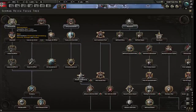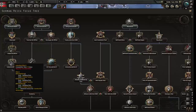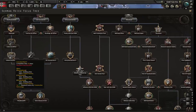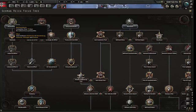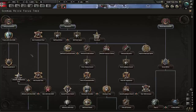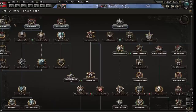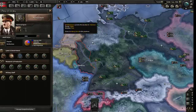As Germany, grab something from the left-hand side. The first one builds infrastructure - not critical right now - but going down the tree you get more factories, then more factories, and then more research slots. Factories and research are pretty important. You might also consider the Rhineland branch - remilitarize that stuff - it leads to decisions that help you get automatic justified war claims. Let's grab Reich Auto's Bond, hit start.